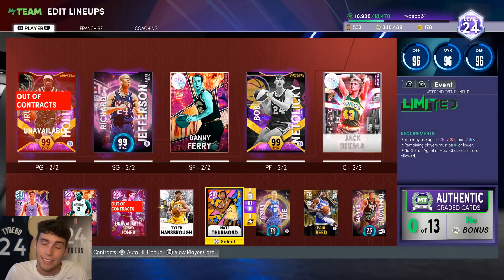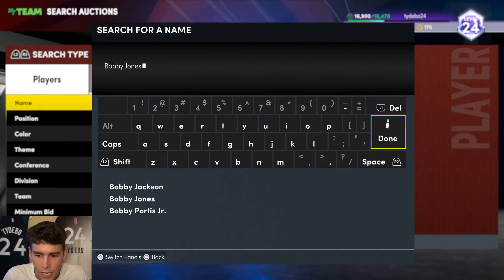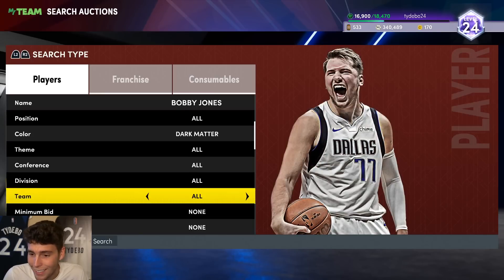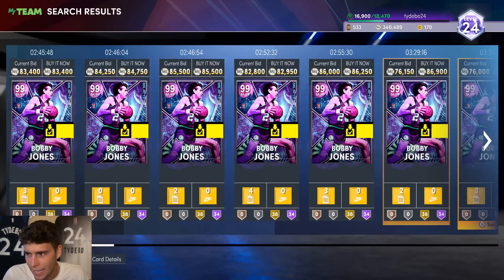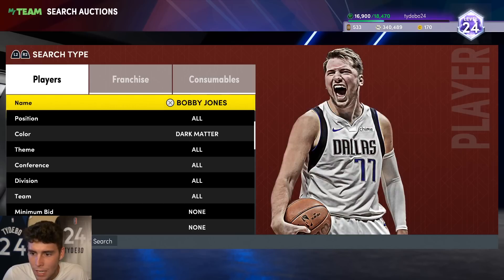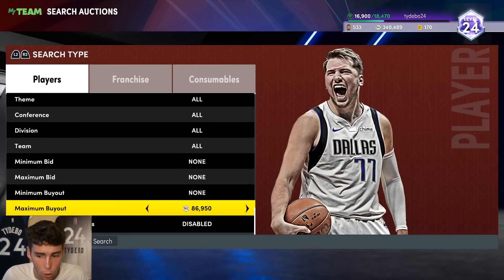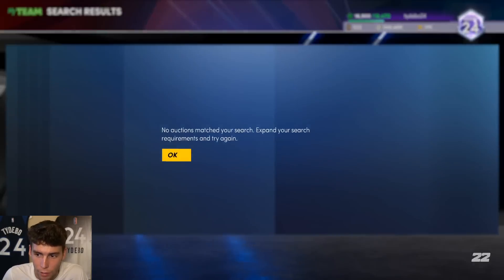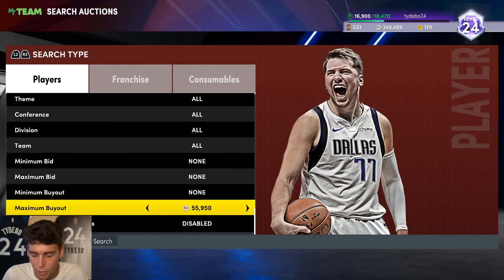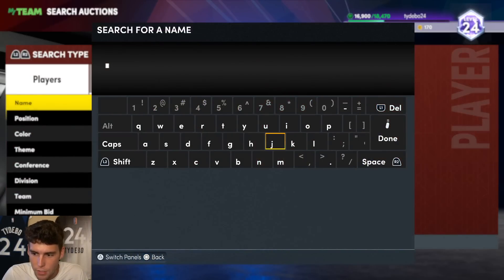Continuing on with Nate Thurman. He's like 60,000 MT. Bobby Jones I think is going to be right around 80,000 MT. Thurman's price does not reflect how good he is — I don't know why he's so cheap. Maybe people don't like his low release point, that's the only thing I can think of. Whether you want to run him at power forward or center, it doesn't matter. For 60,000 MT, it's tough to beat Nate Thurman.